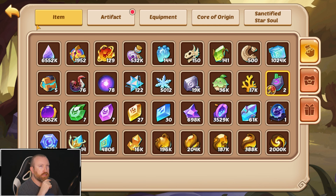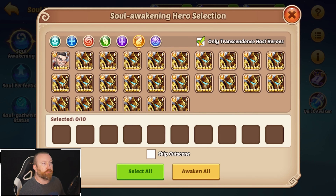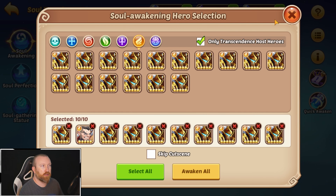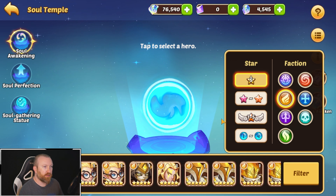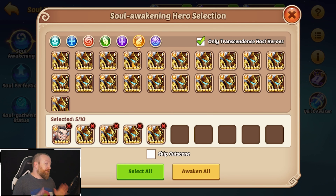I don't think I care about what grades they are necessarily. So what we're going to do is jump on over to the Soul Temple and do quick awakening, but we are going to keep our heroes in line. Should we do the one Vulcan? You know what, let's do one, two, three, four, five — we need to do 25 total. That's not too bad. Let's do this and then we'll do the two tens afterwards.